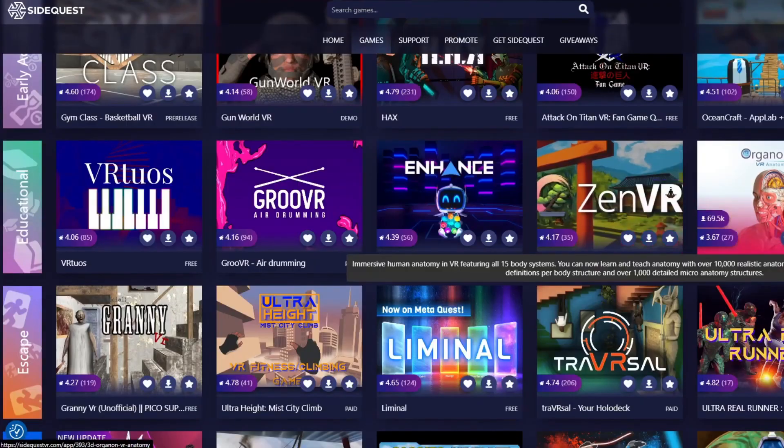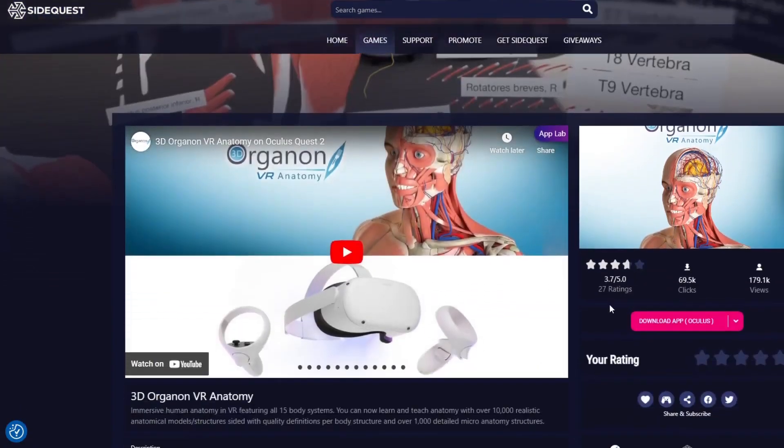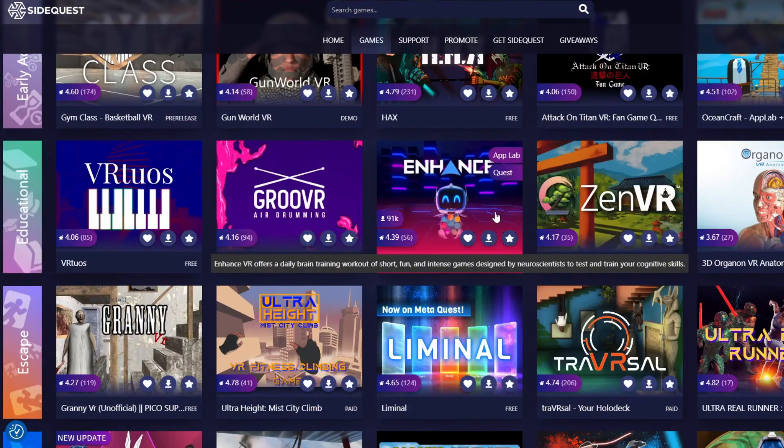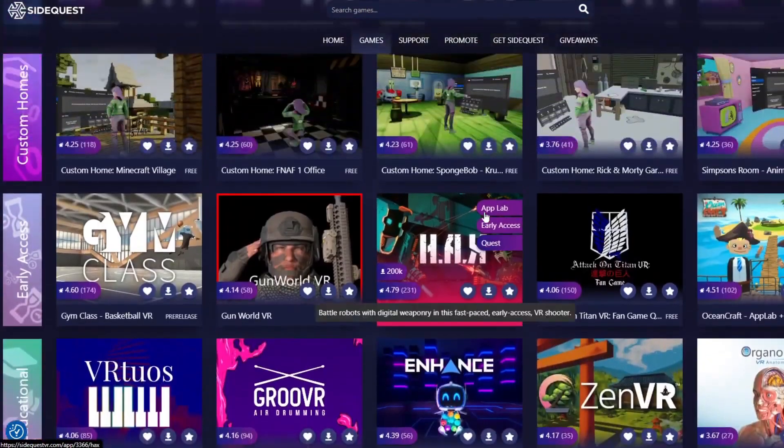On the other hand, there are plenty of games that are not officially listed on the Oculus store. So if you want to play things like full game ports, indie games, or early access games that are still being developed, then you will need to use SideQuest to sideload them onto your headset.